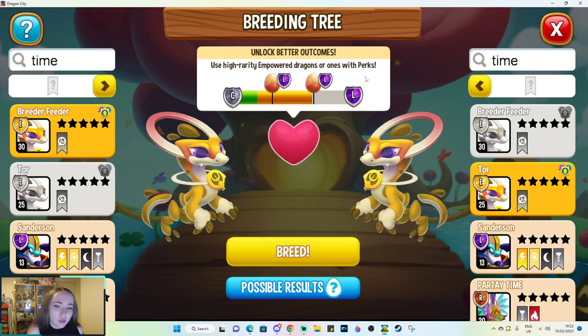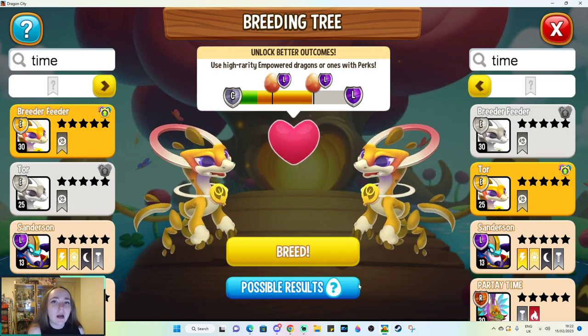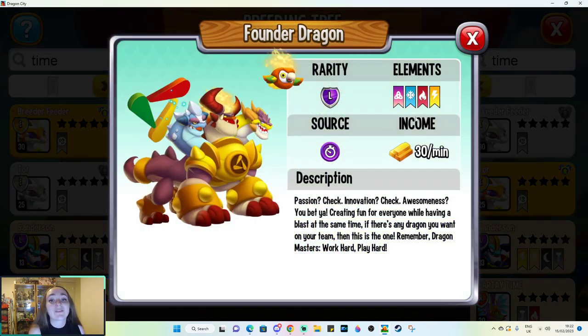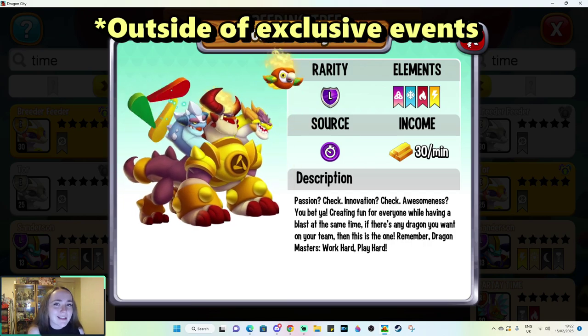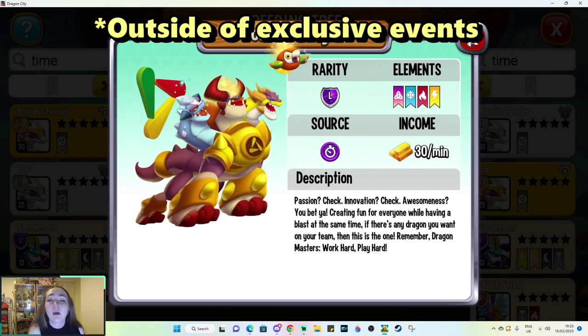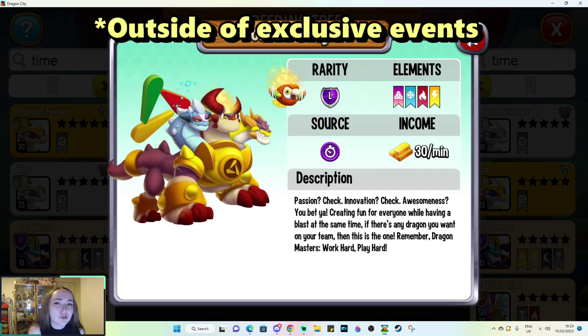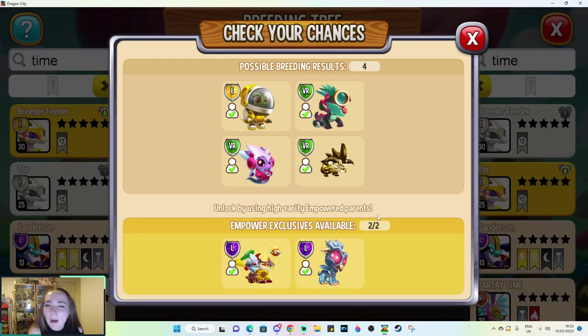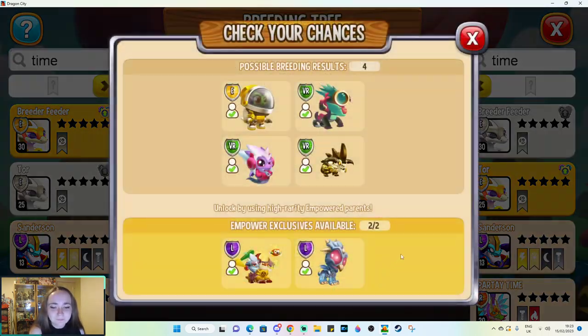You'll see I've got these two Time Dragons here, and I really wanted a guide for this because in particular I wanted to go for dragons such as Founder. The only way that you can get Founder is by breeding together two Time Dragons that are either empowered or they have breeding perks, so that you can unlock the empower exclusives. And you'll notice that even though it doesn't actually hit the bar it still gives us the chance to hit the empower two dragon, which is very weird.